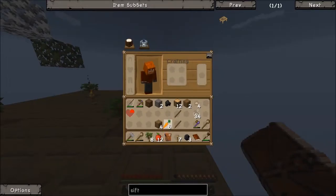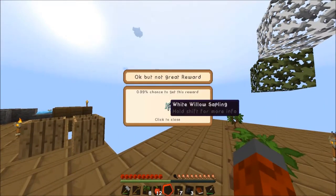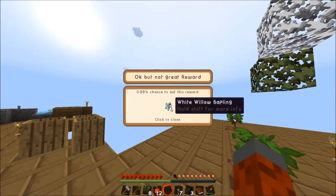Let's open up this bag. We put the bag in the crafting table to open it up. We got white willow saplings - okay, not a great reward. I have not seen this yet.